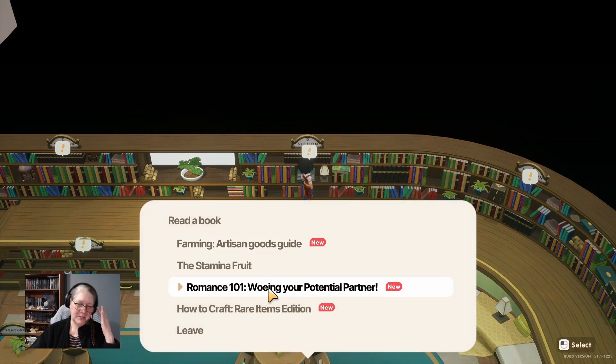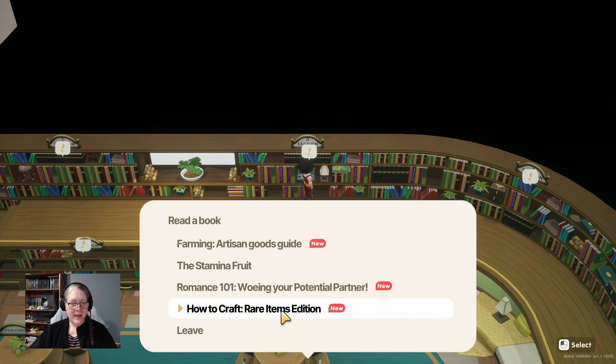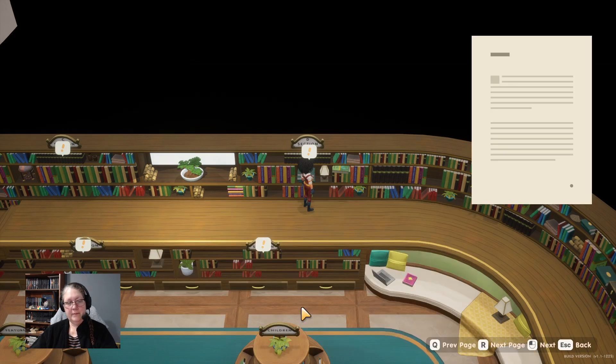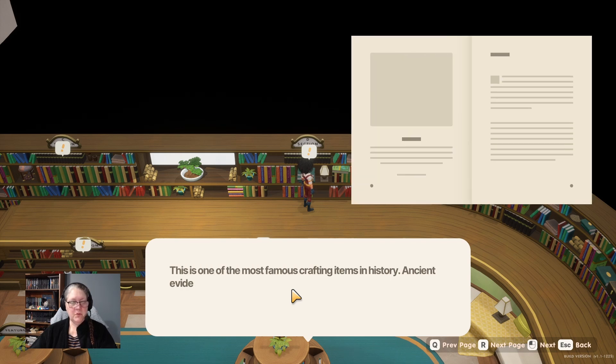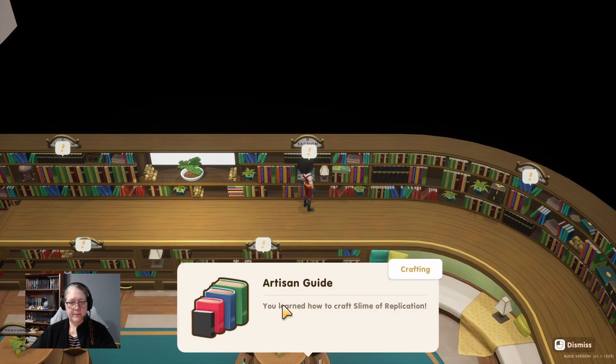Please change that E to an O - wooing your potential partner, you don't want to woe them! 'How to Craft Rare Items' edition. The replication device - level 35 - that's another device I don't have. It's one of the most famous crafting items in history. Ancient evidence of a device that can replicate any item exists, but the written recipe remains a mystery. You learned how to craft the slime of replication!